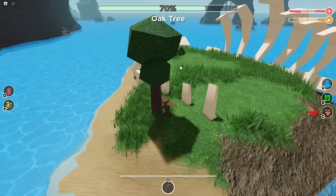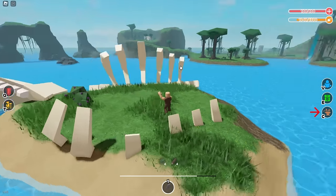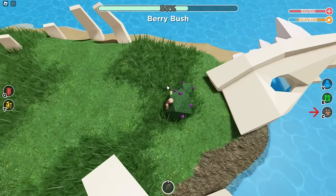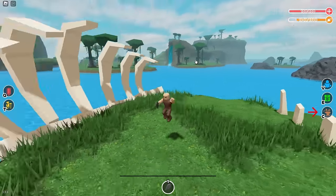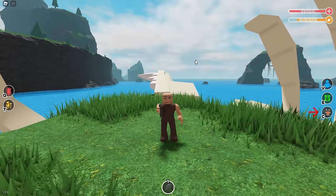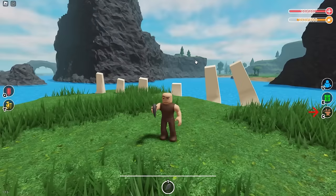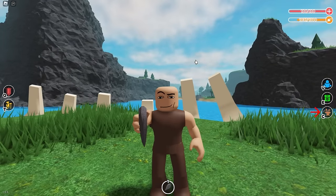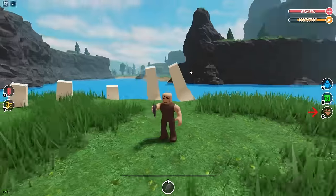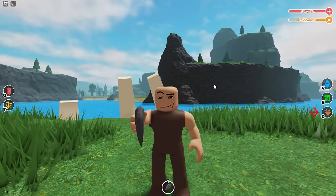Right now I've only got one item — a sharpened rock. You're going to use this for pretty much everything at the start of the game: breaking trees to get wood and leaves, and breaking rocks. Things don't randomly spawn in the world currently — only shipwreck events do — so resources respawn in the same exact spot. The next step is to get better tools.